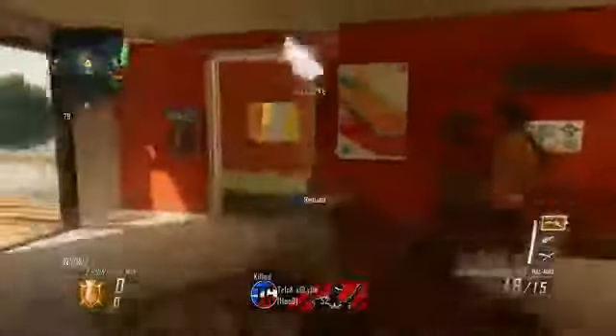Something else I found out is that when you throw an EMP directly at a trophy system within its line of sight, the trophy system destroys it. However, if you throw an EMP and the trophy system is on the other side of a wall, the EMP will actually destroy the trophy system.